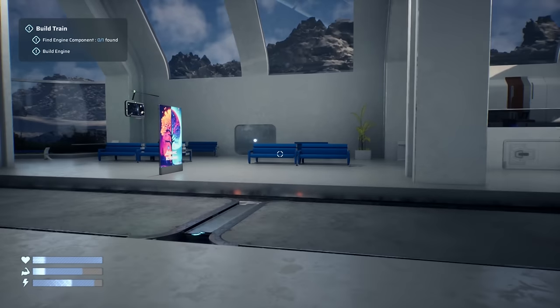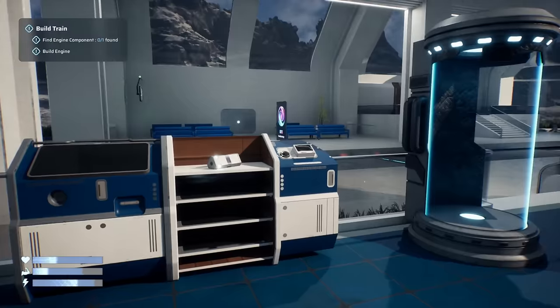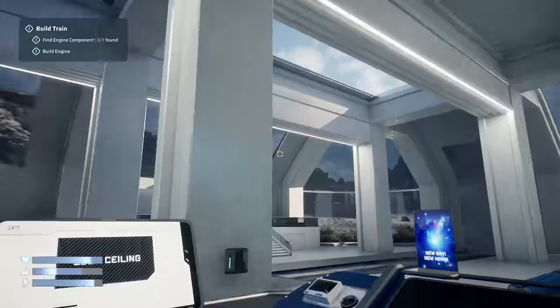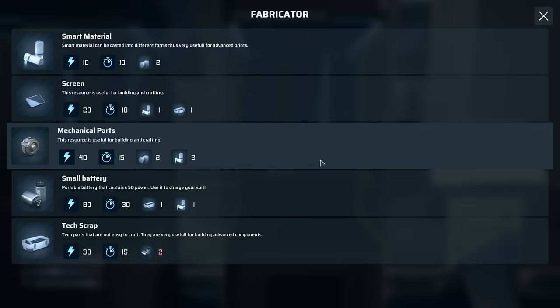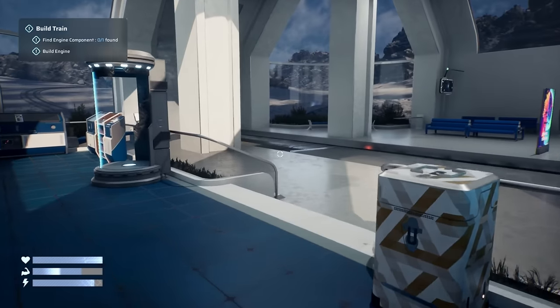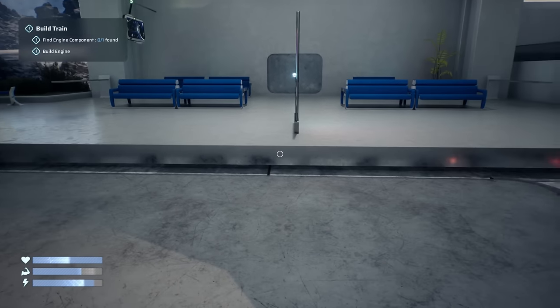Let's save the game. Build menu — you can only start building on your train using the B key, then select any component you want to build. The list of items you can build increases as you learn new components. We need an engine first. The fabricator uses smart material, screen components, mechanical parts, small batteries, and tech scrap to make different things we've been picking up.